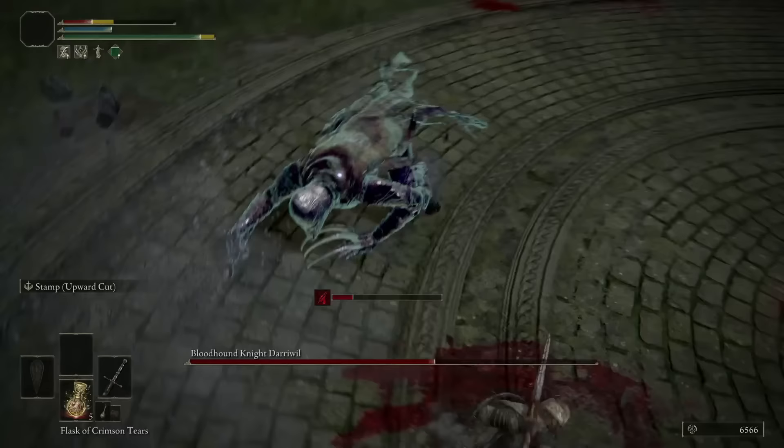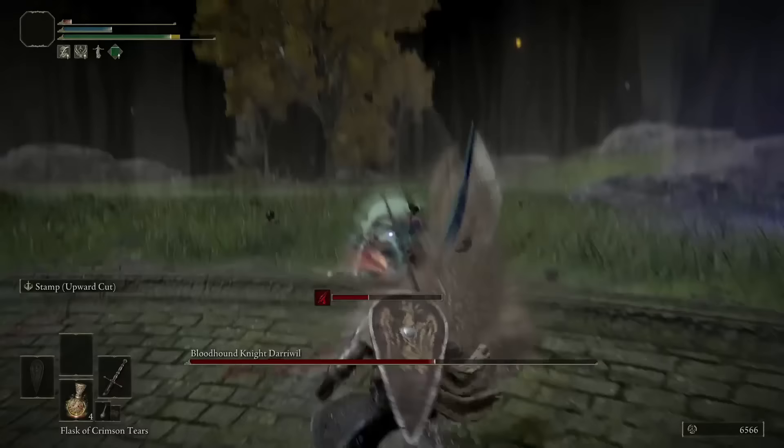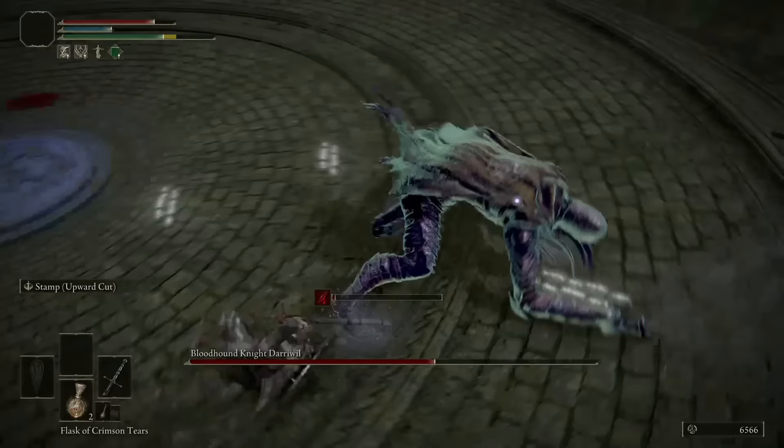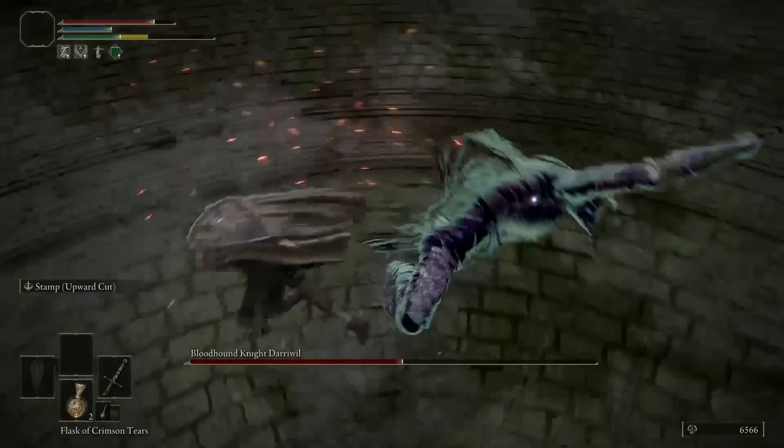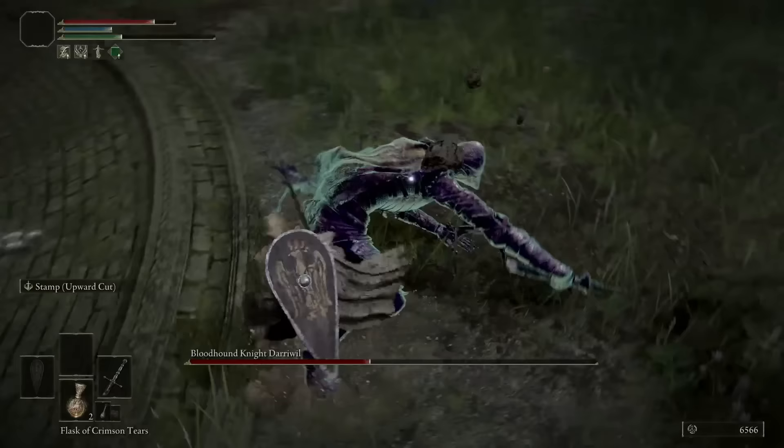He has some wide attack chains, sometimes three and even four, that have some big sweeps. So they will roll catch you sometimes, but that is okay. Just be sure to keep your distance a little bit and just let him come to you. Don't really go to him at all unless he's really at 1 HP. Being greedy will get you killed. Just follow his attack chains, let him come to you, and you'll be able to kill this guy in at least two or three tries, I guarantee you.